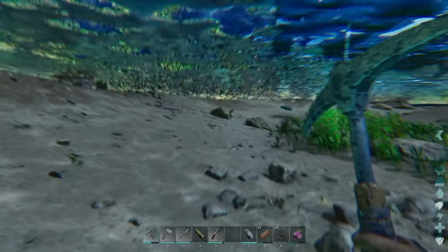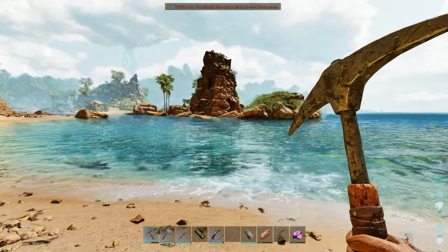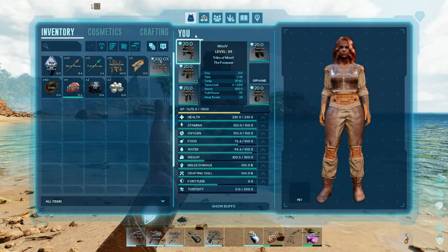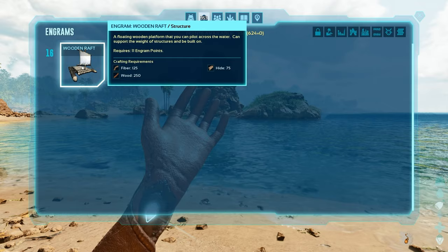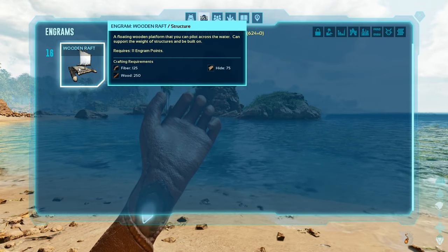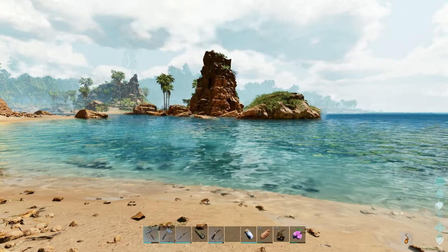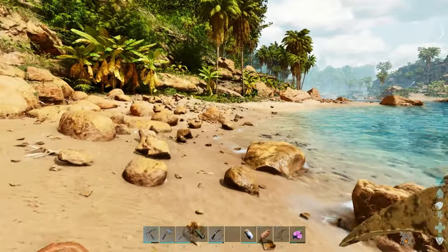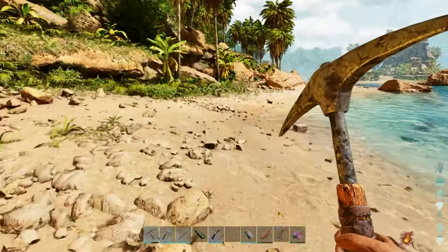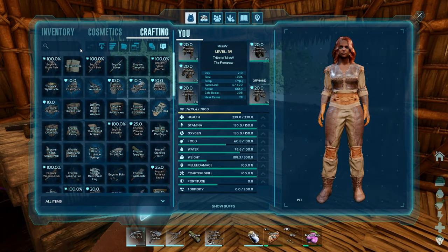So go along and get as many as you need. If you are struggling to get to level 38 in order to unlock your saddle, here's a little trick: learn the raft engram at level 16 and craft a bunch of rafts, because crafting gives you XP in Ark. That's exactly what I did. So I'm going to go along the beach and grab a bunch of these trilobites and then we can go ahead and make our saddle.